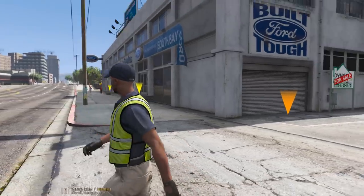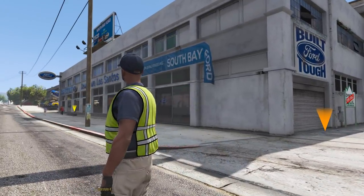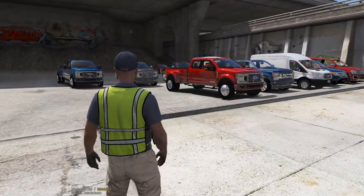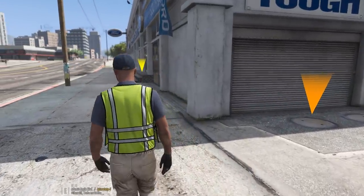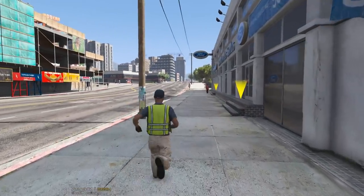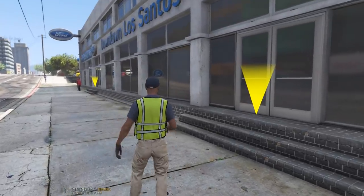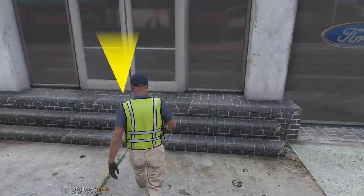If you guys are brand new to the series, this is the Ford dealership that we own and operate. There's another side over there. This side has most of the SUVs, vans, and pickup trucks, and we now have an interior as well. The interior is brand new — you guys have never seen this before, so let me show you guys the interior, and I'll show you guys the other side of the dealership in a couple minutes. Let's go inside.